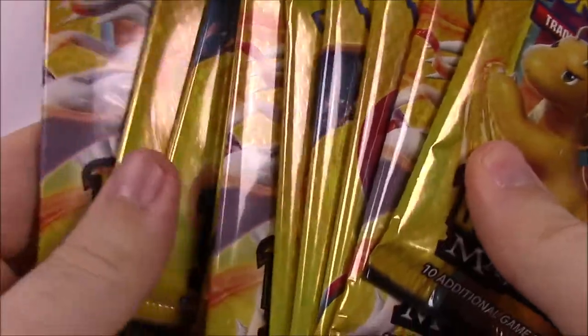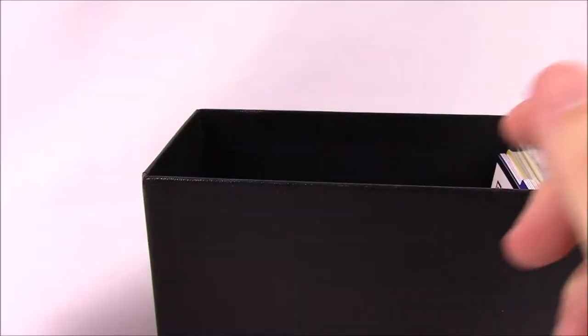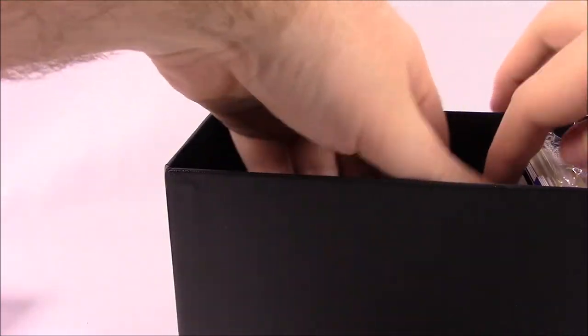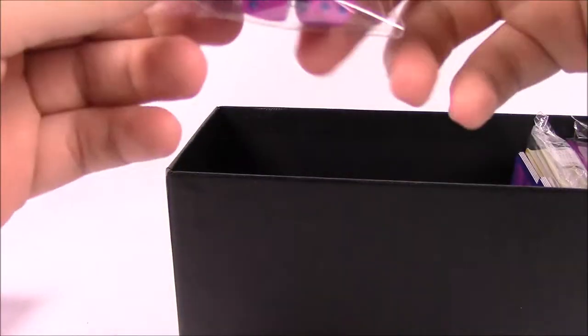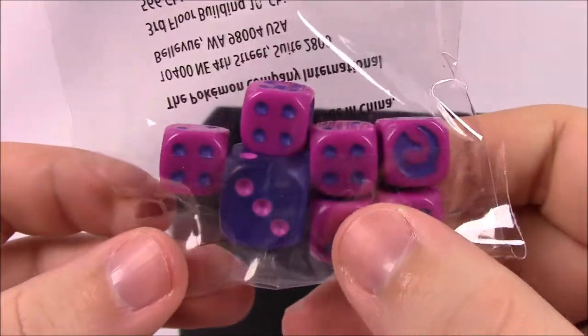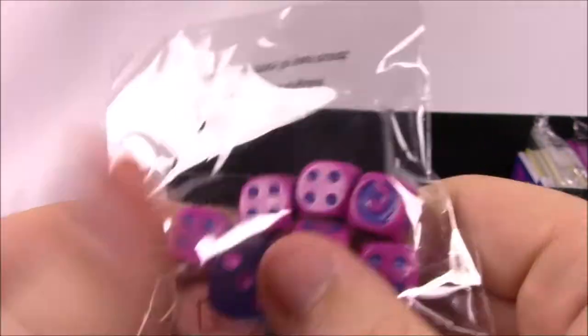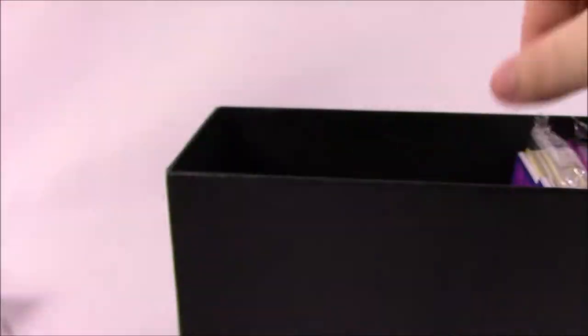Here we've got our packs, and of course we'll go through and open all of these. They're all the same Pokemon — we saw Reshiram, Dragonite, Charizard, and Salamence on those, so we've got the ten packs there. Then it looks like we've got our code card, which I'll be keeping. Then we've got some dice here — I like the pink and purple design, with pink dice and purple on the inside. The logo kind of looks like a dragon too, so that's pretty cool.